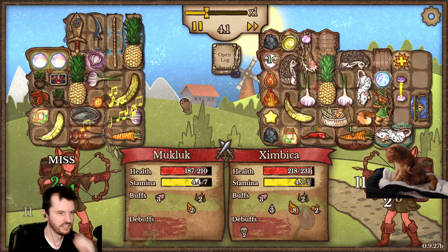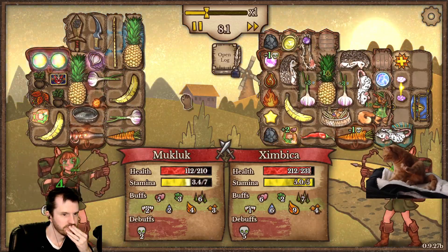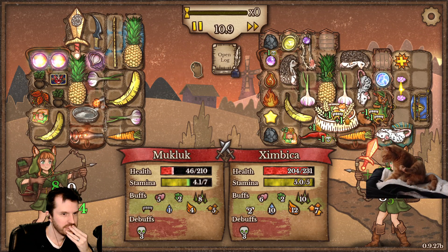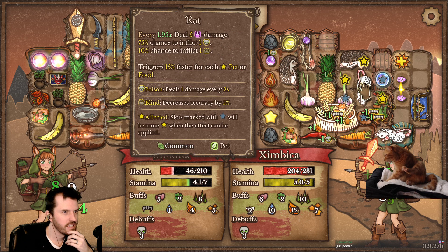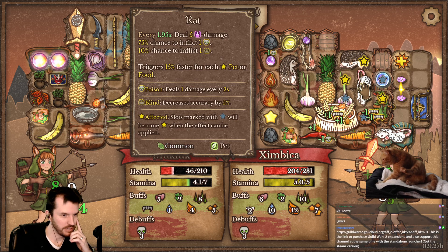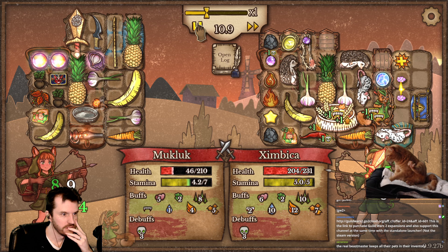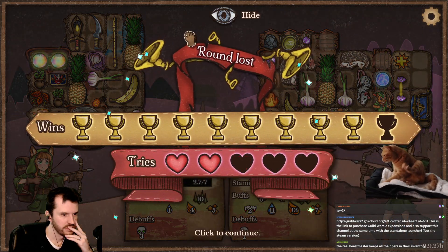The pets essentially do damage but they don't use up your stamina. She is wailing on me and her stamina is not going down — crazy.